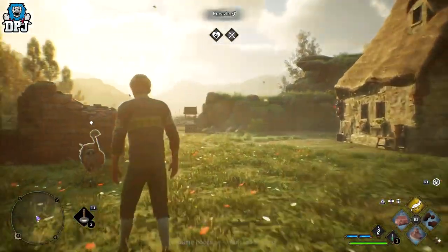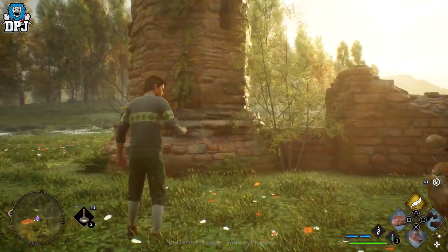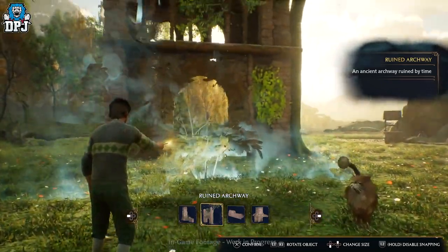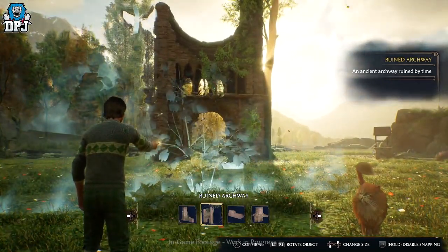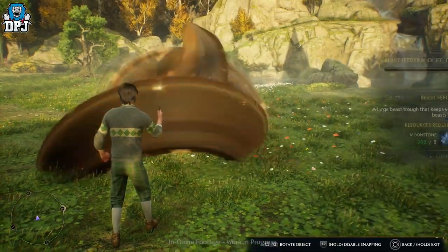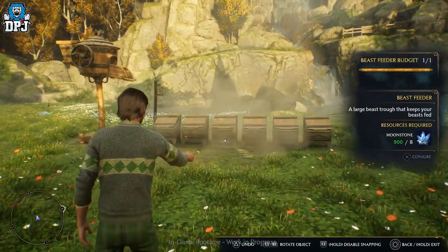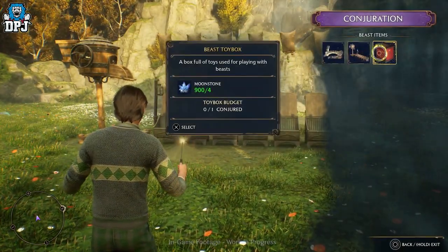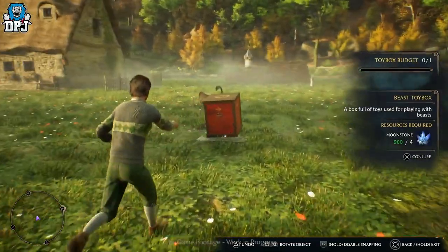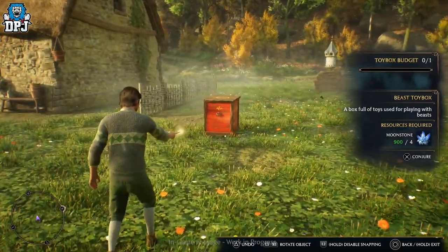The beast care area can also be customised a lot, adding objects to make it look better. Once you've unlocked them through playing and levelling up, you can add things like beast feeders which allow the beasts to feed automatically, so you don't have to do it manually. You can even purchase toy boxes to play with these beasts and name them, so they are truly your in-game pets.